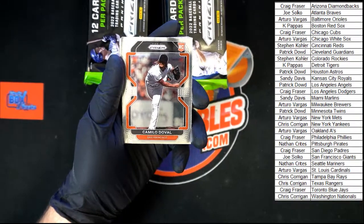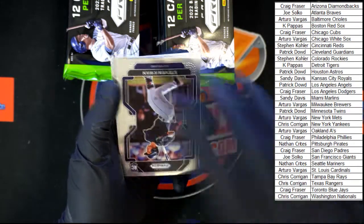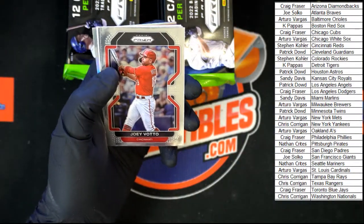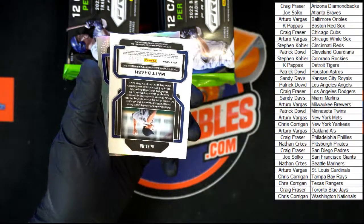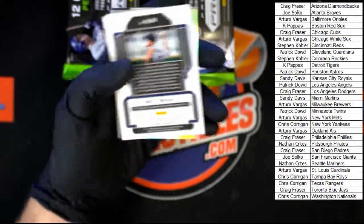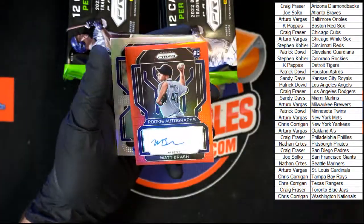Let's get a little zoom. Duval, Albies, Steven Kwan, Mancini, Badu, Hendrix, Brash, Vado, old school Mark McGwire. Matt Brash — looks like 68 of 99, let's flip that over and take a look. Yep, 68 of 99 — nice red auto right there. Very nice, that one going to Seattle.